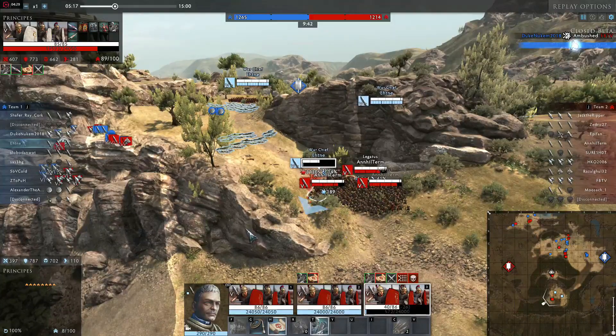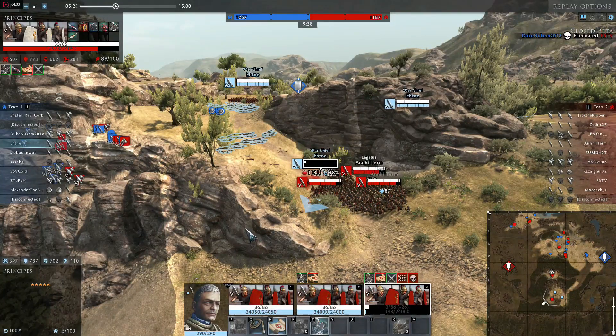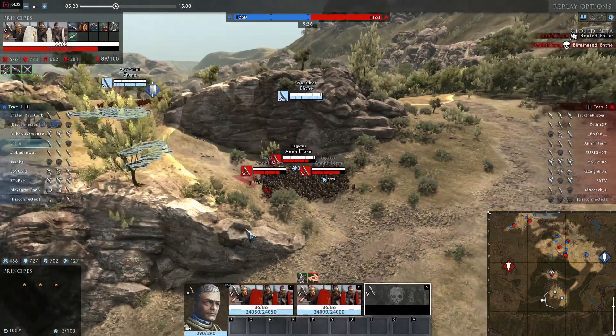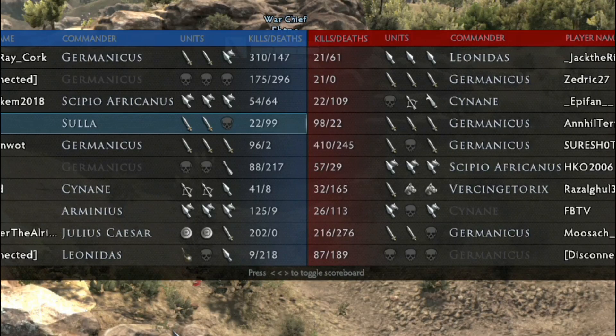Now my unit is practically dead. Opponents have lost some of their HP and they aren't actually advancing. So let's take a look at the score — it's not gonna be pretty. As you can see I am Commander Sulla: I lost 99 men, killed 22. On the opposite side is Germanicus, who killed 98 of my men and lost only 22 of his own.